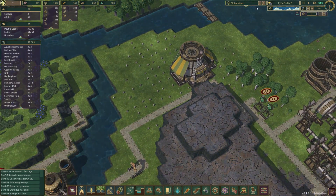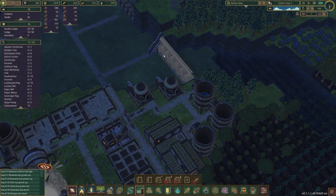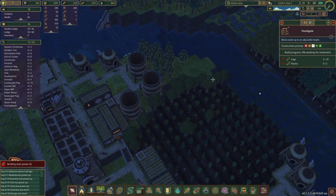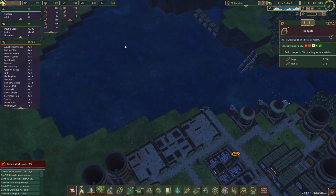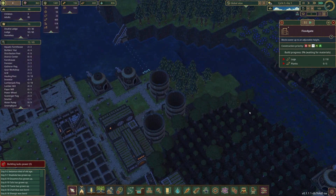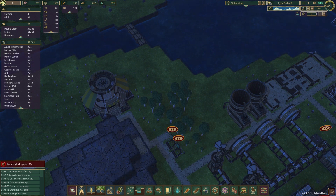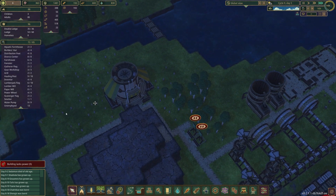I went ahead and replaced this dam with floodgates because it's actually working very very well. We'll replace it with floodgates so that way we can have water storage up here that we can adjust, and it'll flow down here as needed. So far that hasn't been a problem but I'm trying to think ahead.